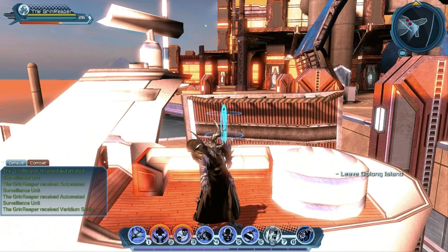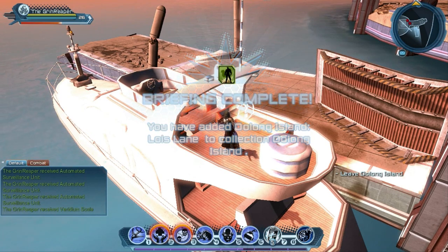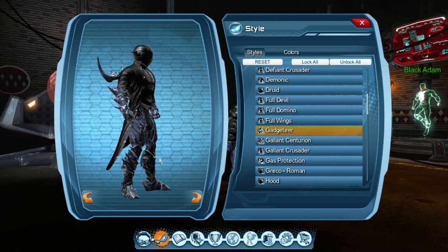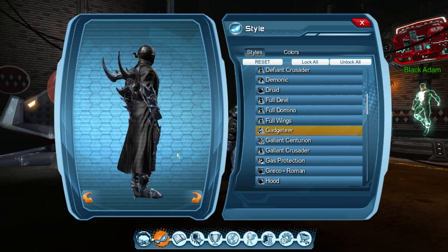Your reward for doing all of this is the Gadgeteer helm, which looks like you're flying F-14 fighter jets or something. There you go — kinda cool looking. Anyway, that's it ladies and gentlemen. Thank you for watching. Thumbs up, subscribe. And as always, to be continued.